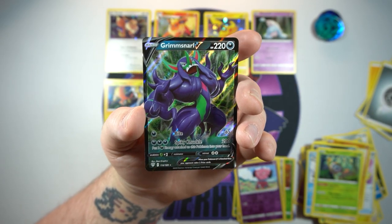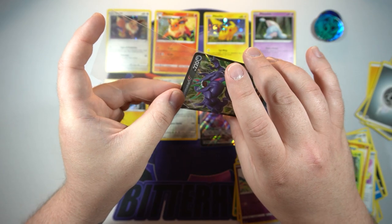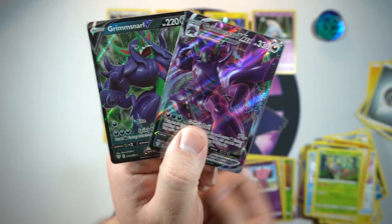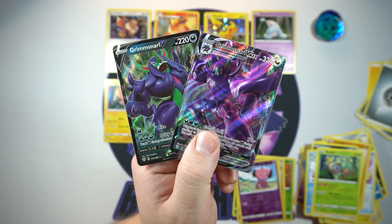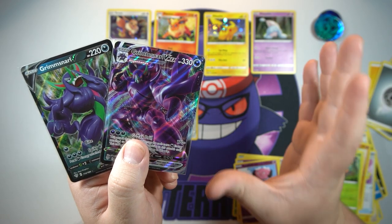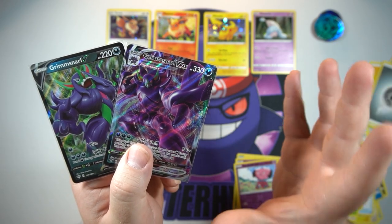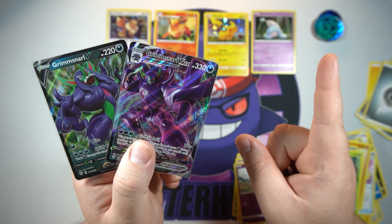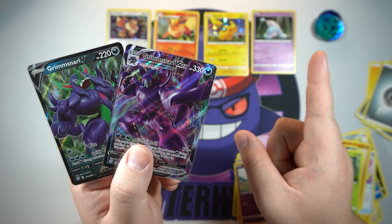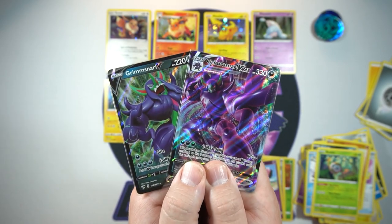Not bad whatsoever. Two holos, a V, and a VMAX from eight packs — that's a 50% hit rate, not bad at all. Our two major pulls: Grimmsnarl V and Grimmsnarl VMAX. Hopefully this ratio carries on to that box — I've got 24 bonus pack blisters, so 48 total packs, and I'm hoping we pull a bunch of stuff from those. If you enjoyed this video, hit that like button, subscribe if you're new, hit the bell for notifications, and as always thank you so much for the love and support — talk to you later!